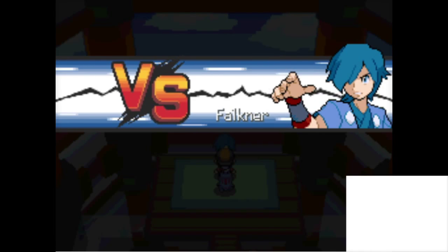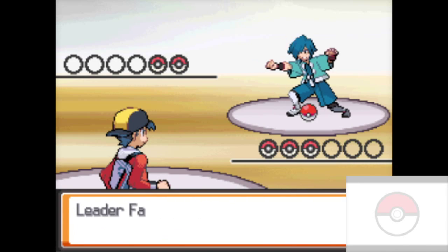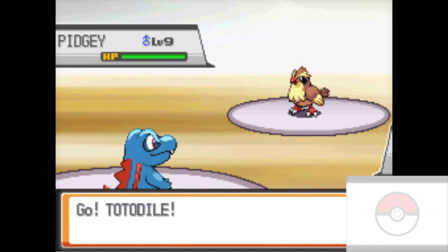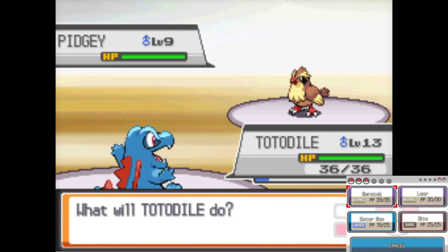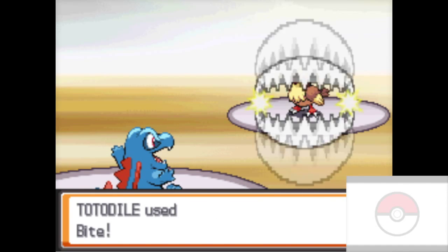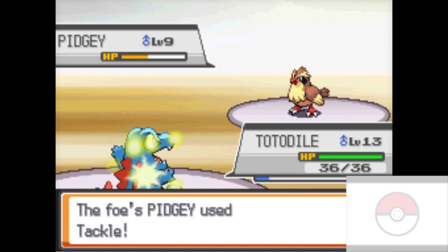Falkner always says something really weird and I never catch it, so I had to pause there. Mew can learn every Pokemon attack besides like Draco Meteor and Secret Sword, and all its base stats are 100. So you can really make Mew into any type of Pokemon you want, which is really cool.